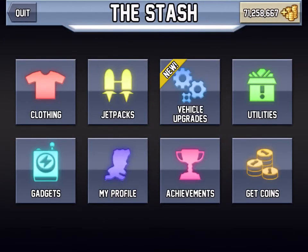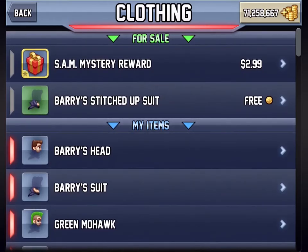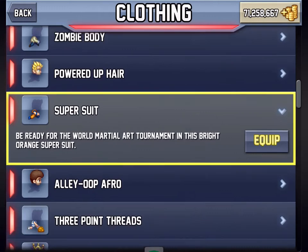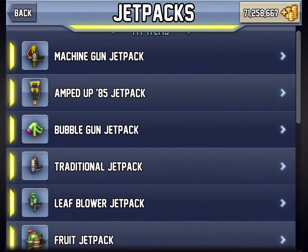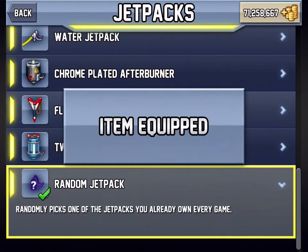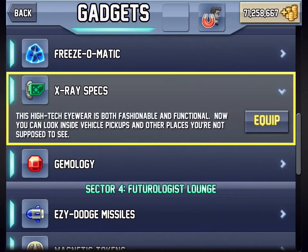At this current time, I have every single item in the game. I have this, this, this, this, this — you know, everything. I have all the jetpacks. I can enable random jetpacks if I want. I can go to my gadgets — I have every gadget.